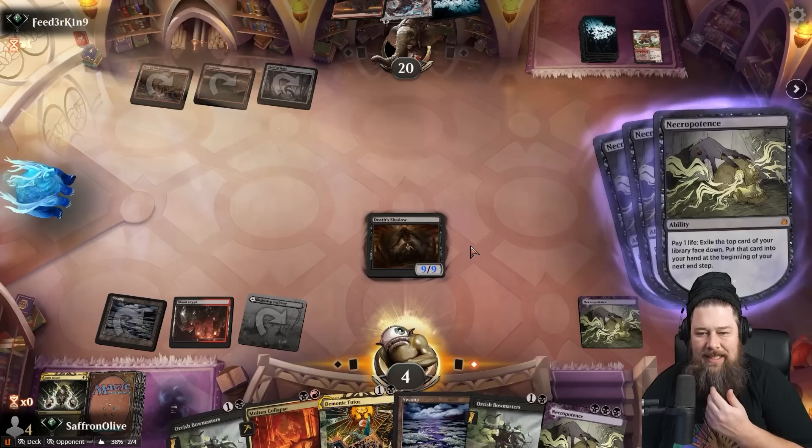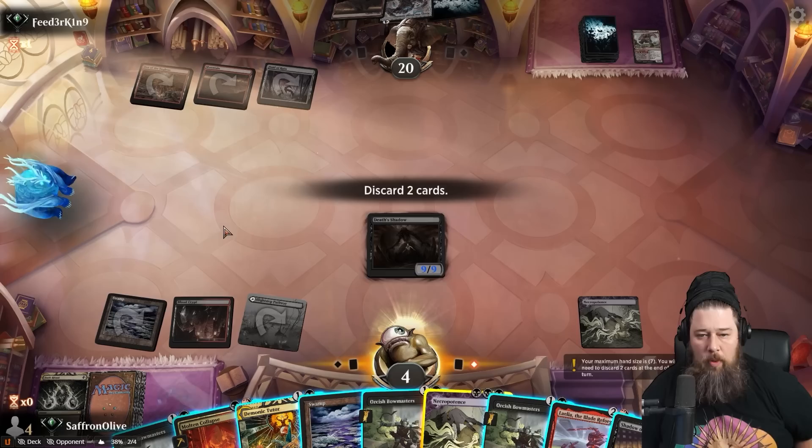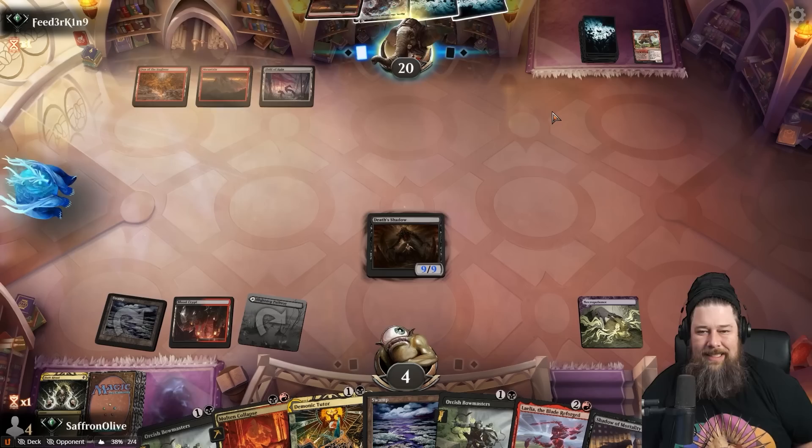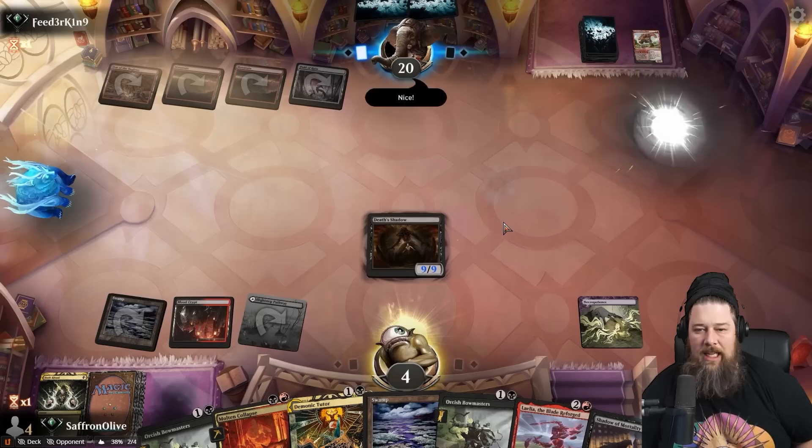Our opponent needs to play a blocker. We'll discard the Necro and Bowmasters. If our opponent plays Karn, they die. We know they've got the Karn — our opponent doesn't know about the Fling. Our opponent's going to play the Karn. This should just be game. That's the power of this deck — our opponent sees Death Shadow and thinks they can take the hit and use Karn to recover.